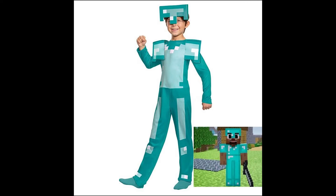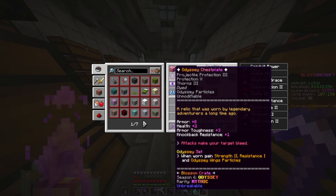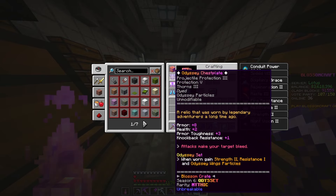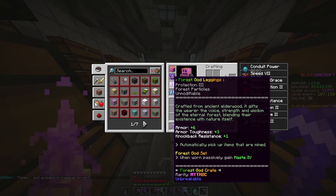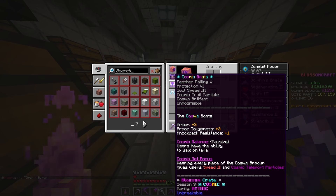The gear we use for mining at both levels will be the Headless Horseman helmet, which gives us a significant speed boost; the Odyssey chestplate, which you can substitute with any chestplate of your choice; the Forest God leggings, which automatically picks up items that are mined; and lastly, the Cosmic Boots, which allows you to lava walk at Deep Slate level.